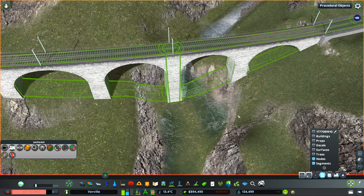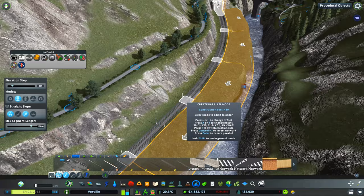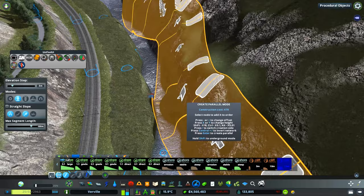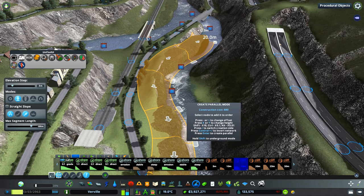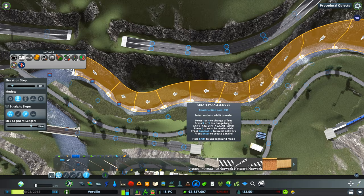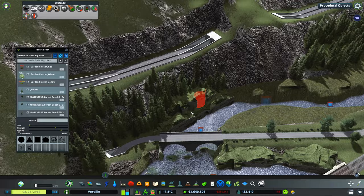In a bit I'm going to show you that on Google Earth so you get a better idea of where exactly this is and how it looks in real life. As mentioned in the first episode where we started this Gotthard project, we now have the base infrastructure set in place — the railway lines, the water flows, and the highways as well as a couple of roads. The terrain around the region is also almost final, with some tweaks here and there.